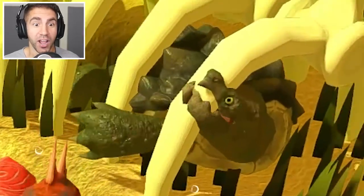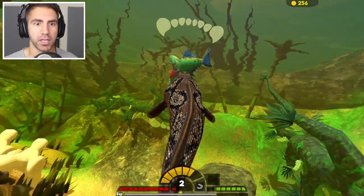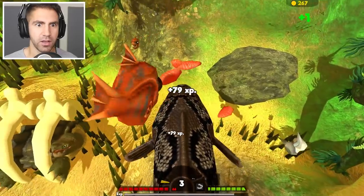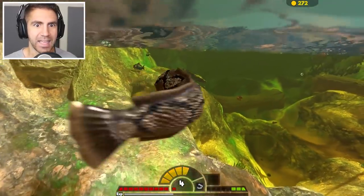Look at the swamp lurker — he's stuck in the ribcage. We're level three. This is gonna go very, very well, I think. Oh, that's a big Uber fish. Get away from that guy — he could probably take me out.